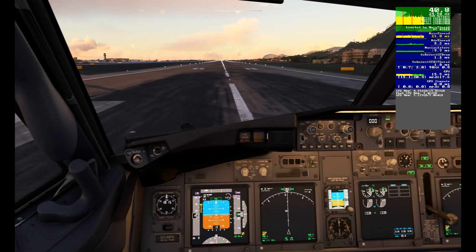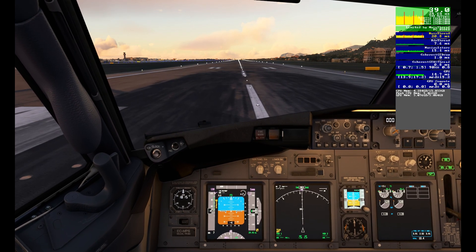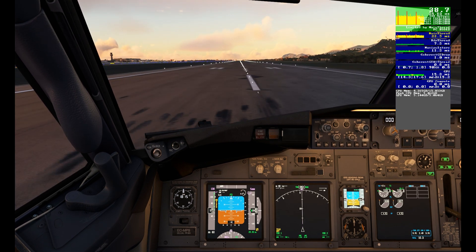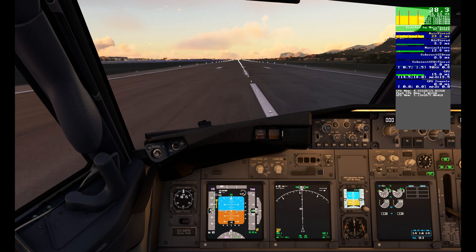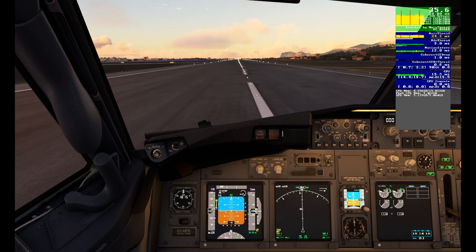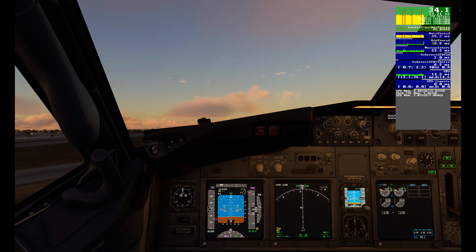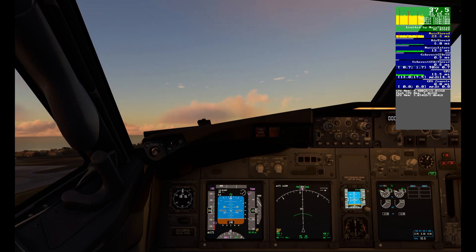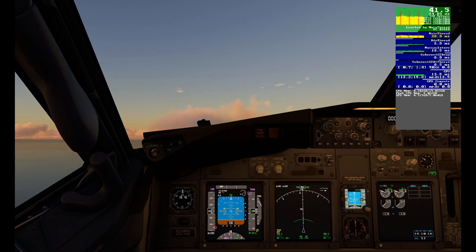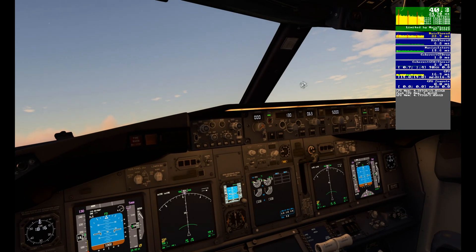Let's see how much it will actually change. I hope it will improve at least a little bit. We'll go to full throttle. I have nothing set up — no route, nothing — just taking off here to make a quick test. We're seeing 37 to 38 fps, sometimes passing by. Rotating, gear up, flaps up — a little early but I want to try to bring some load to the CPU and RAM. Looking around 30 fps. Switching on the autopilot.